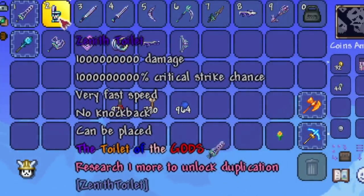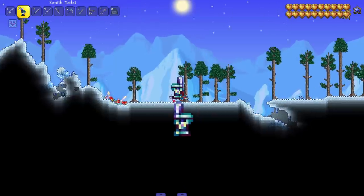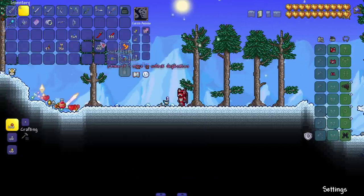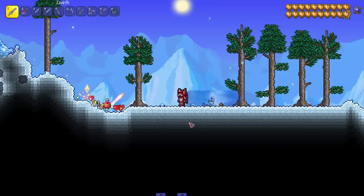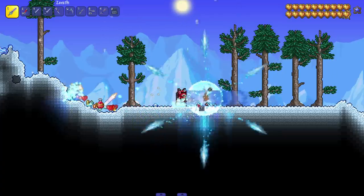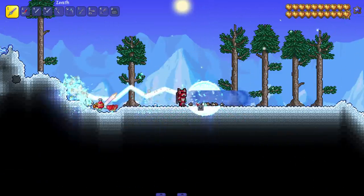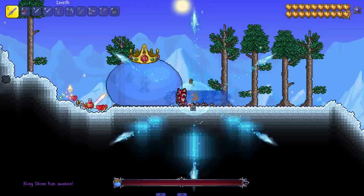There's no way this thing gets outscaled — the Zenith Toilet, the Toilet of Gods. Look at my character, look at the size of this thing — that is greatness! You can also place it and it gets really tiny, which is a little upsetting — I wanted a giant throne to sit on. Quick test: that's greatness. Greatest of all time right here. And I know Terraria developers have been talking about adding poop blocks — come on, you've got poop in the toilet, might as well add poop blocks.